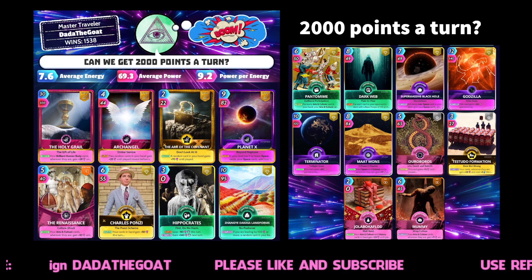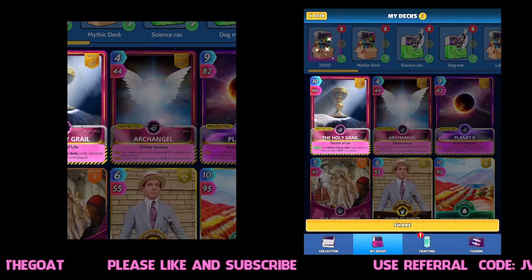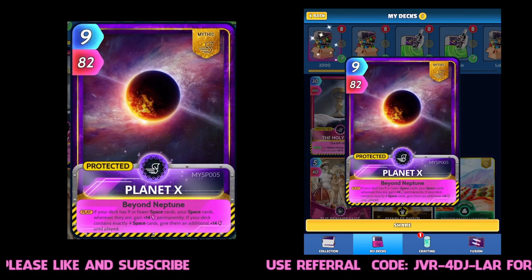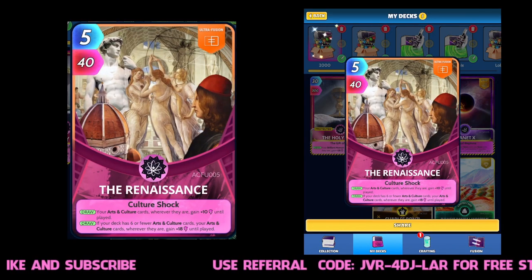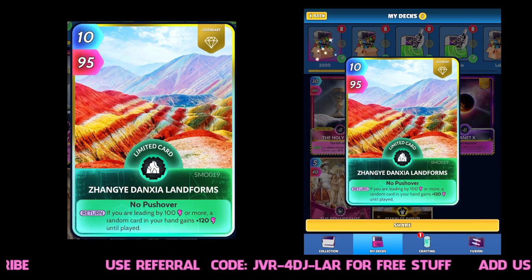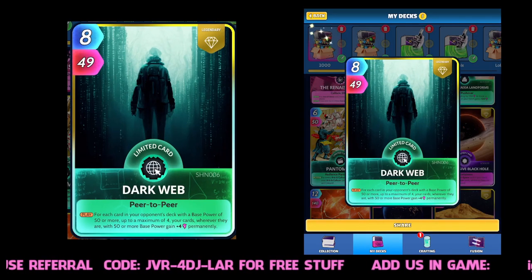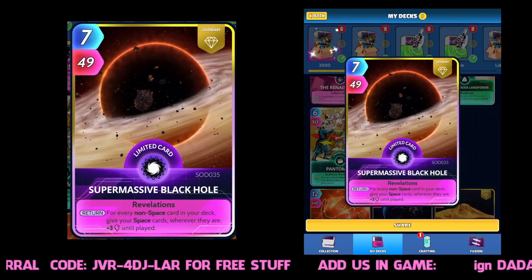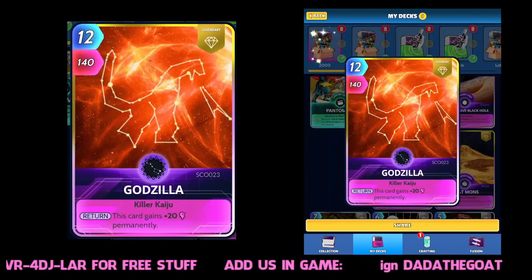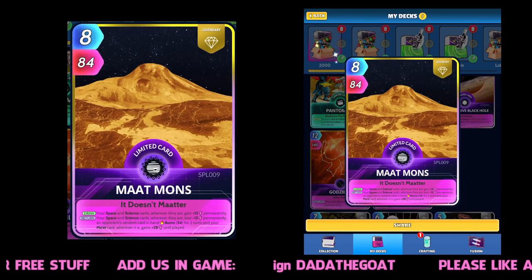The deck we're going to use — let's have a quick look at it. I've just put it together very quickly but I think we need to make a few changes. At the moment we've got Holy Grail, which we're going to use at the end. We've got Archangel to give us a few more buffs, Planet X — one of our four space cards — Renaissance to buff those arts and culture cards, Charles Ponsai which might work, pantomime, dark web for more buffs, supermassive black hole to help those space cards, Terminator, Godzilla, and a new card — Map Mons — that's my fourth science card.